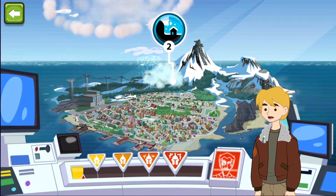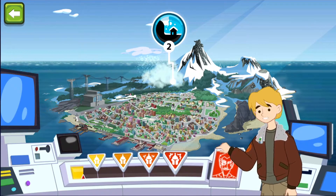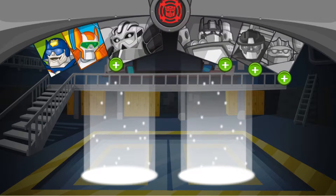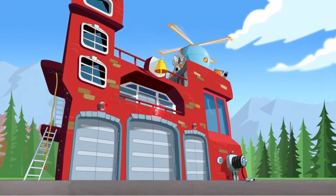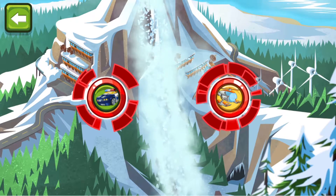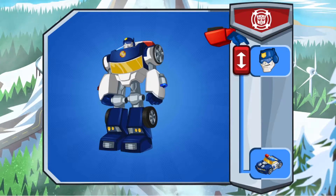Oh no! Disasters are happening everywhere! The town needs us, and the rest of the bots are away! They're on a mission with Optimus Prime! We've gotta call them back! Avalanche at the lab! Choose Chase and Blades! We've got everyone we need for this mission! An avalanche has trapped the scientist in Doc Green's lab! Rescue them! There's hazards everywhere! Where should we go? Slide the button down to change form!